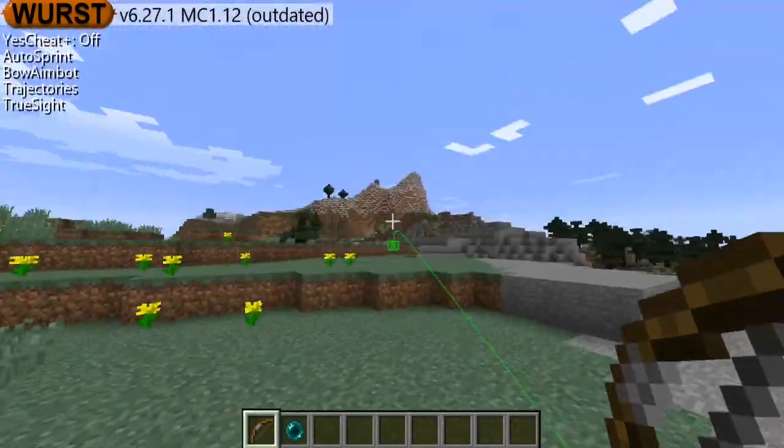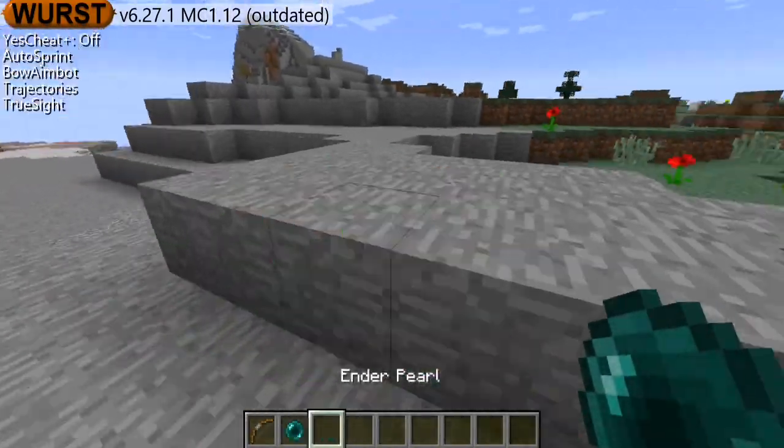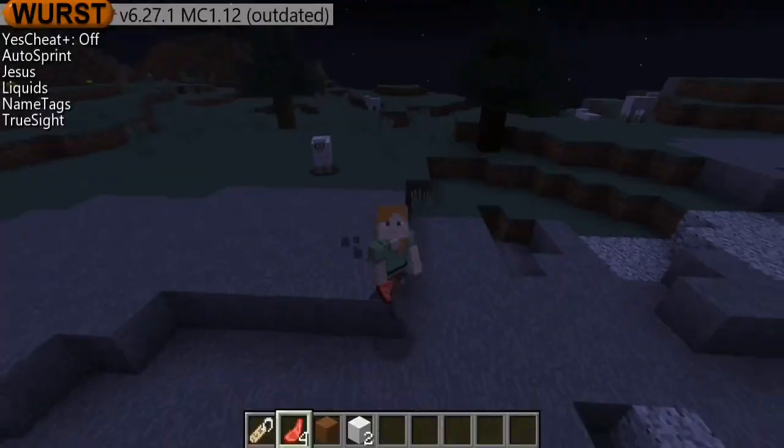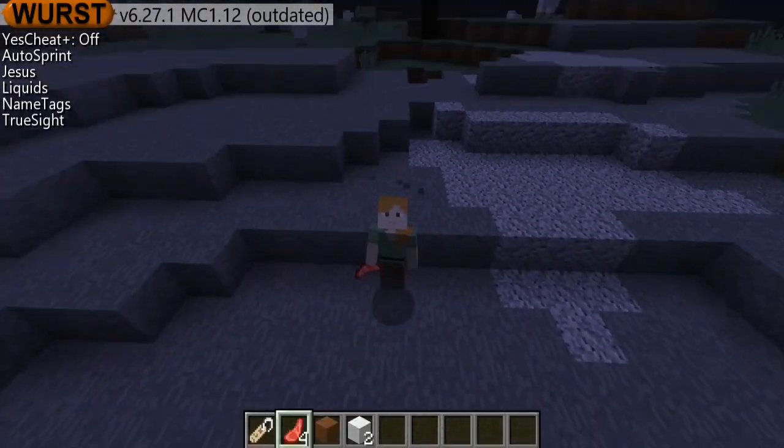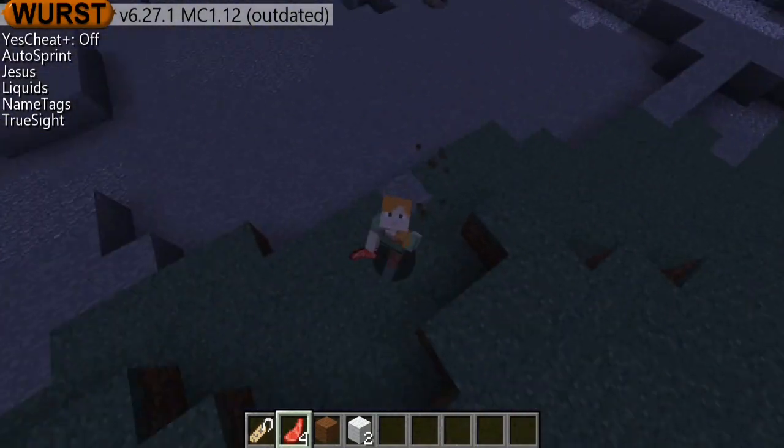This is a pretty good one if you're playing Bedwars because if you're trying to throw an ender pearl, you can see where you want to throw it. Yo guys, thank you for watching my YouTube video. I hope you guys enjoyed — comment down below what I should do next, and peace.